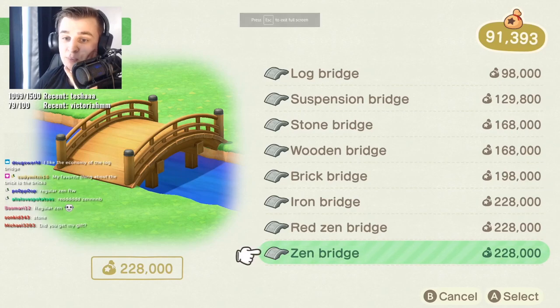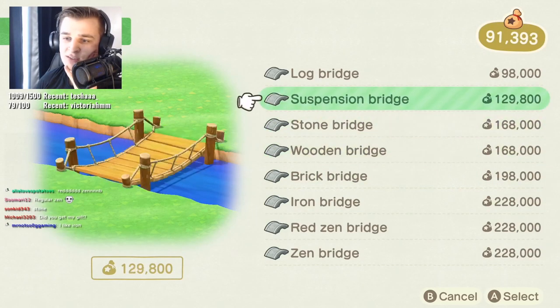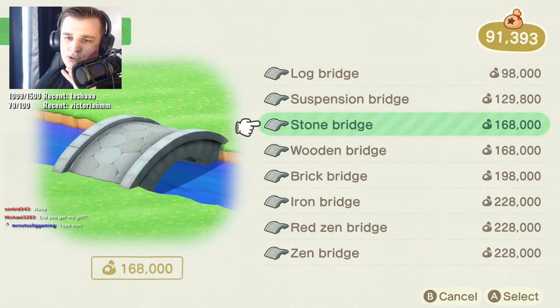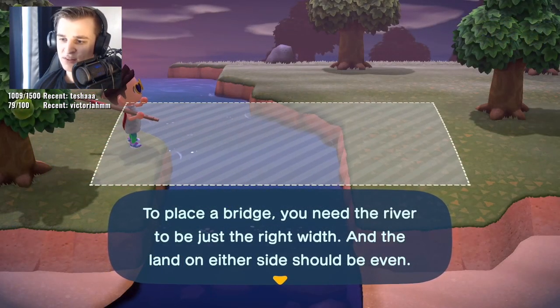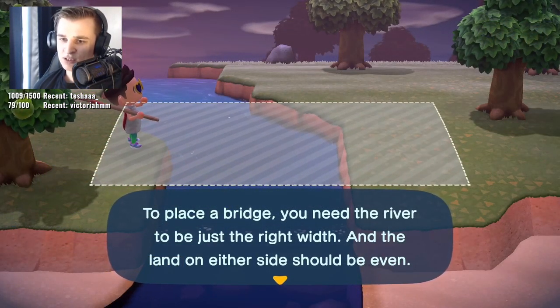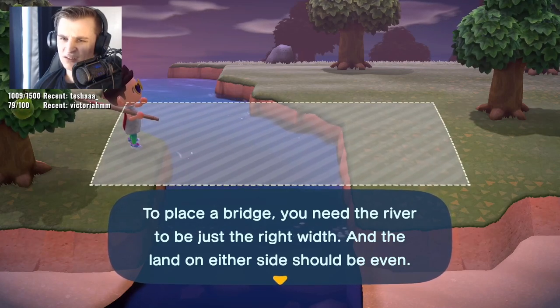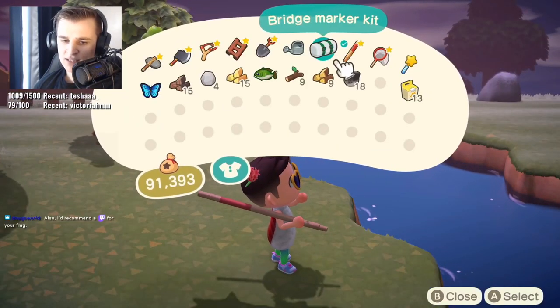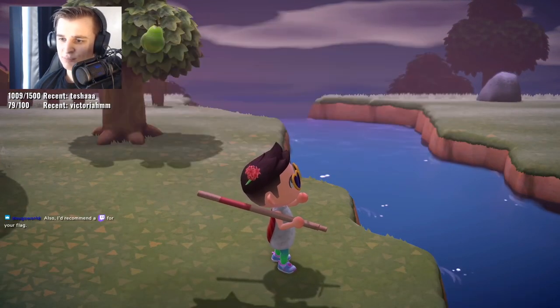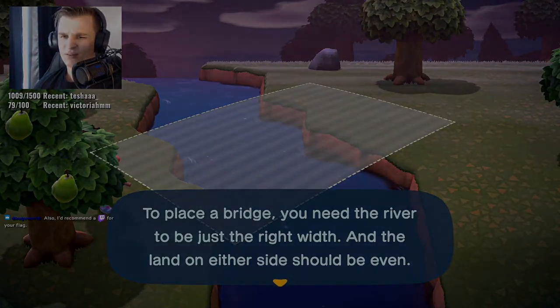You want to take an existing bridge in your town and make it into a different type? Nope, sorry. You've got to destroy it completely and rebuild the entire one from scratch with the intended bridge or incline design. It'd be a lot more convenient to just edit an existing bridge or incline and have it take effect the next day, as opposed to demolishing it, waiting until the next day, rebuilding it with the design you want, and waiting until the next day for it to be done. It saves time, and it saves money.